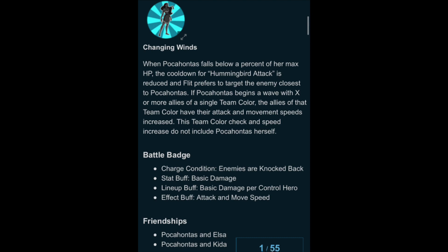Her friendships are with Elsa and Kida — two princesses. I guess Elsa's a queen, but those make a lot of sense. Sometimes friendships feel a bit iffy, but those both make complete sense. They're very strong independent women as well.